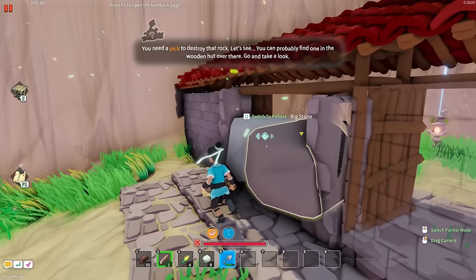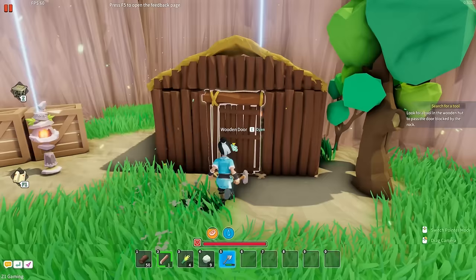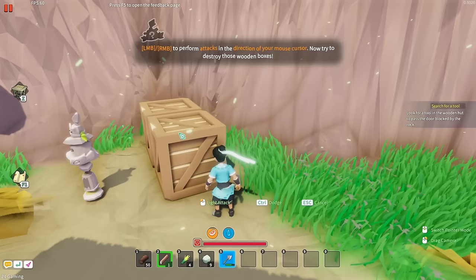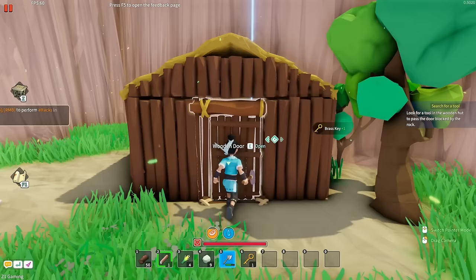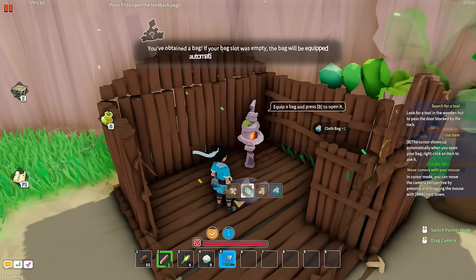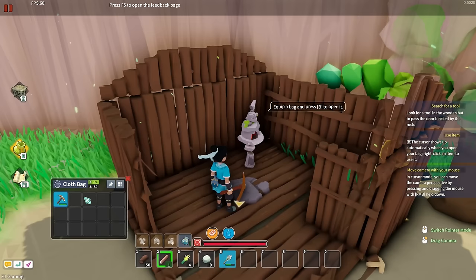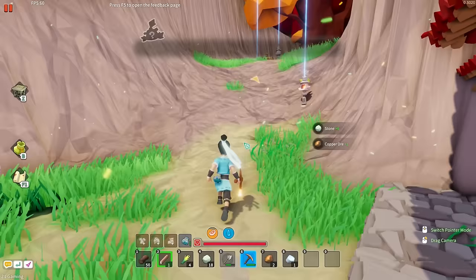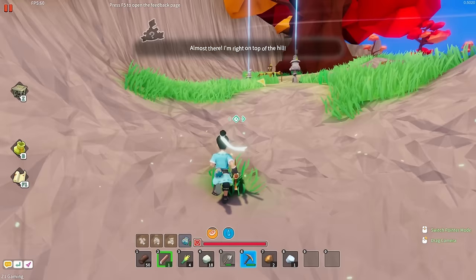Now keep moving. I bet we're going to need a pickaxe — yep, switch to pickaxe. There's a big stone we need to destroy with a pick. We need a key first — let's see if there's something in here. There's the key. Open up this container. We got a pickaxe — we didn't have to craft one, we just got one for free. We made it through there, not even difficult. Almost to the top of the hill. Follow the path and find the origin of the sound.